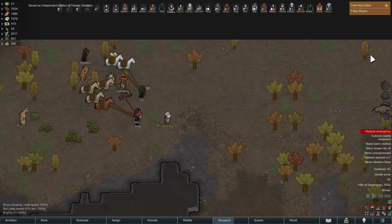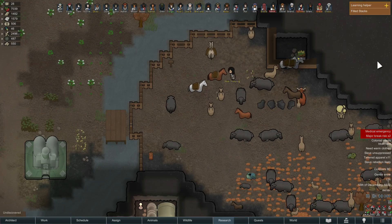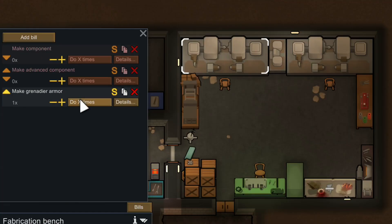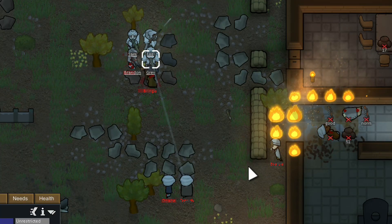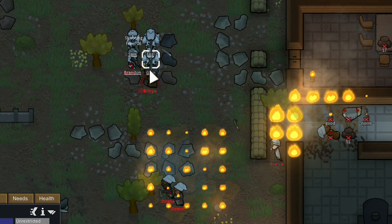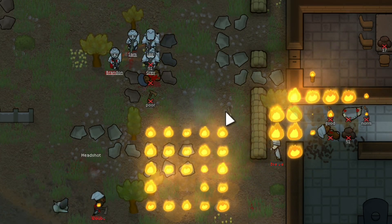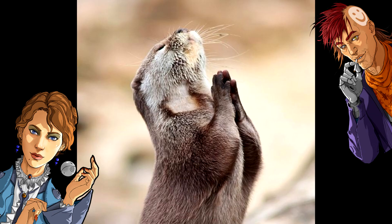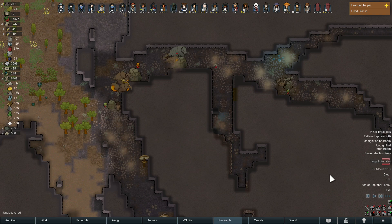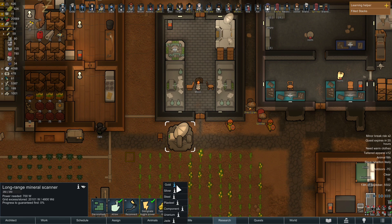Once finished, reform your caravan on the world map and begin making preparations to travel back to your settlement. Take everything — all the plasteel and resources you can carry — and prepare your hauling journey back home. Hopefully you brought rideable pack animals, because otherwise your colonists will be using brute strength and bare hands to carry all the goods. Once you make it back, your colonists will begin offloading goods to their respective stockpiles, and you can begin the wait for your crafter to finish that first set of power armor. You can even begin scanning for another resource lump if you desire.